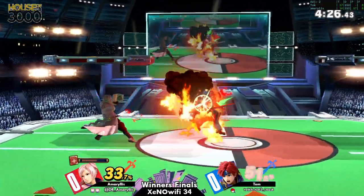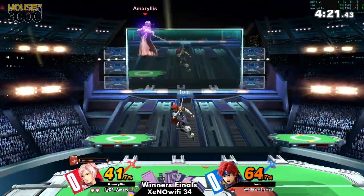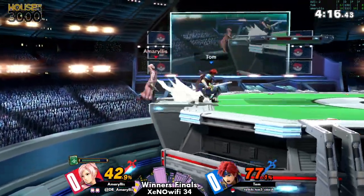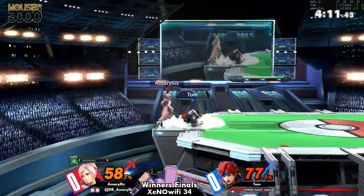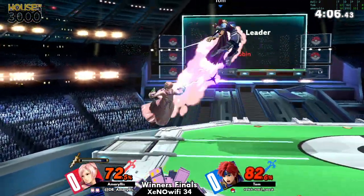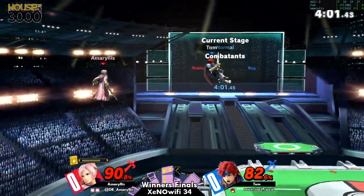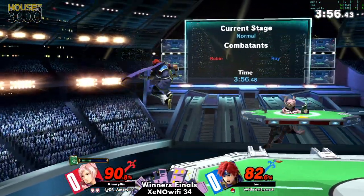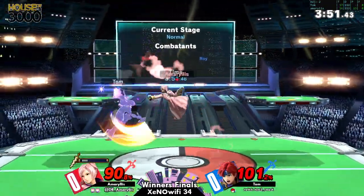Surprised he shield-grabbed that — I don't really like that interaction where even if you almost perfectly space the aerial you still get shield-grabbed. Never really looked like that, but Tom is doing a good job of taking advantage of that. I like that every time he goes for full-hop aerials he tries to do it following first hit in air — that's really good because then you can start comboing into jab back-air. It's one of his best kill confirms if not the best.